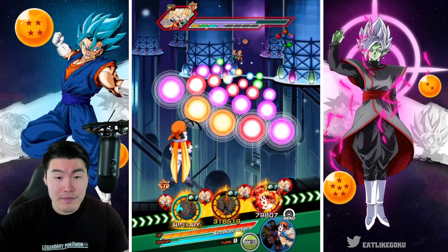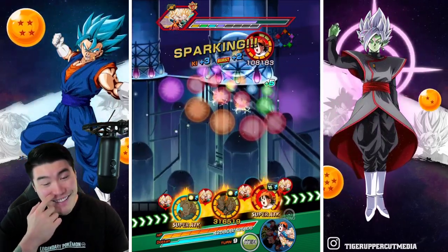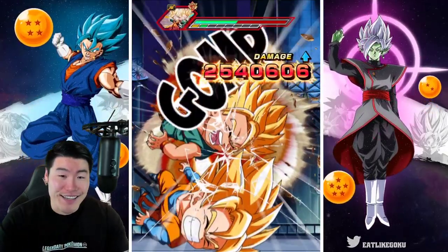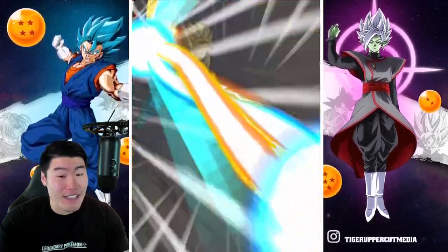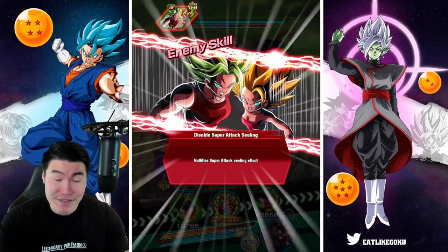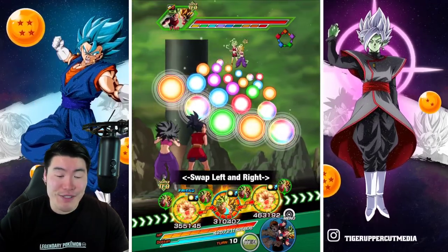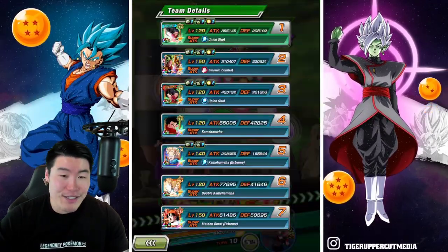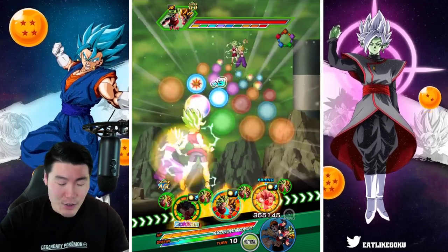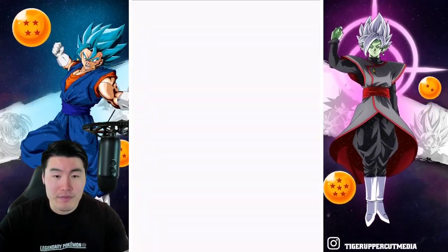I messed up — I misclicked and clicked the wrong orbs, so now we're missing a lot of attack and defense. But Goten's a beast — he might have just saved our lives because if Goten and Trunks had taken a super there, I'm not sure they would have survived. They need the super attack to get most of their defense, so they're actually pretty squishy without it.